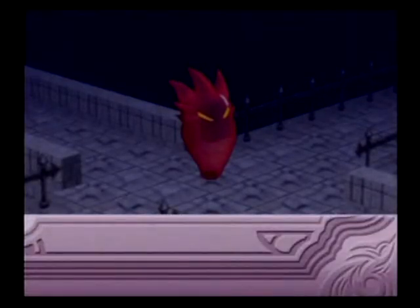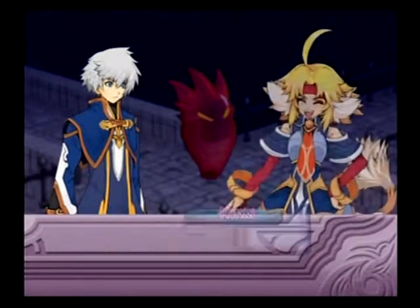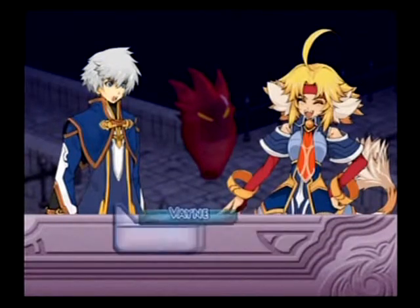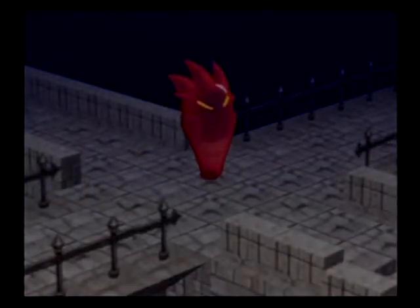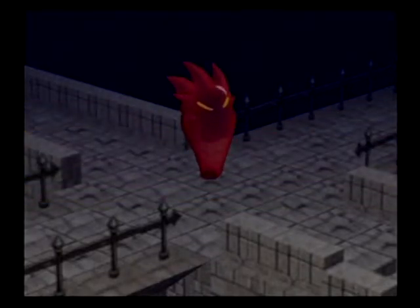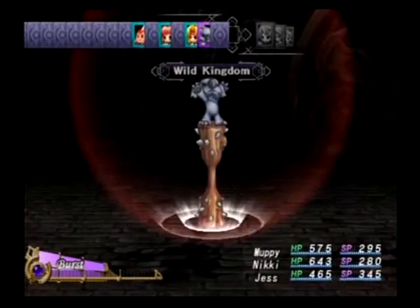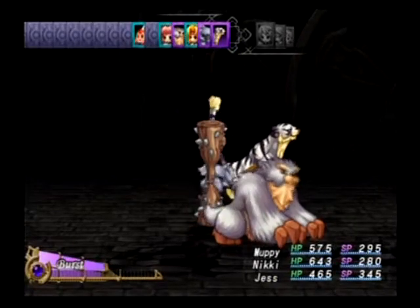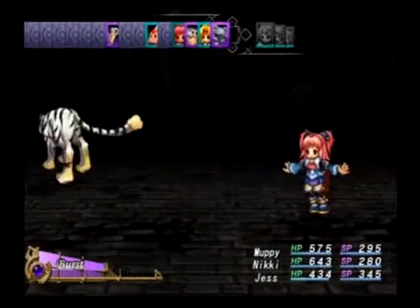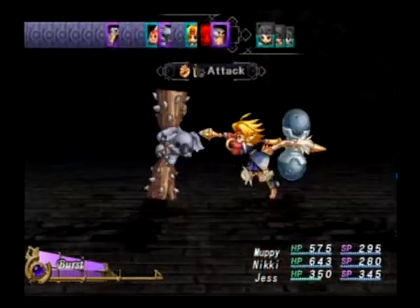Once we get to our nice little Berserker Koala, I'll tell you all the stats. It always starts off with Wild Kingdom, which summons two of her beasts. Don't even worry about those. They usually do crap for damage, even the first time through the game.